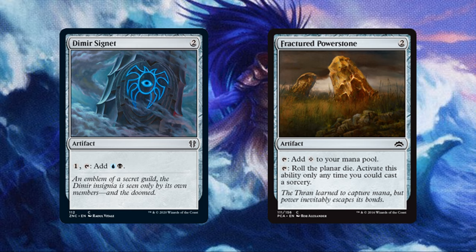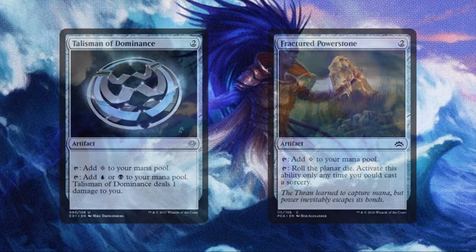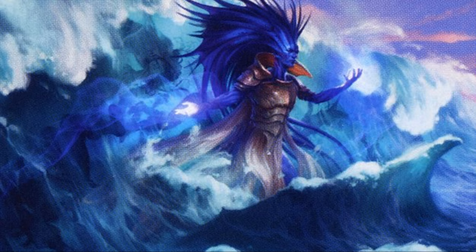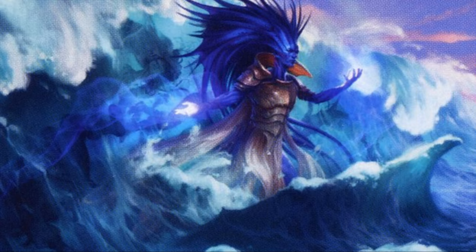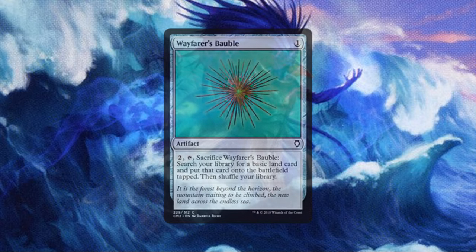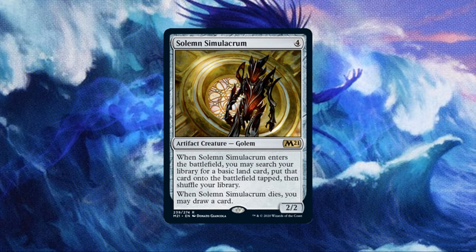Next, we have a couple of creatures that ramp us and feed us fuel, with Millikin and Deranged Assistant. Each of these costs 2 total mana and taps for a colorless while milling us a card. We also have a bit of land ramp with Wayfarer's Bauble, which costs 1, but we can pay 2, tap and sack it to tutor a basic land to the field tapped. And also Solemn Simulacrum, which costs 4 for a creature that enters the battlefield to let us tutor a basic land to our field tapped, and also draws us a card when it dies.